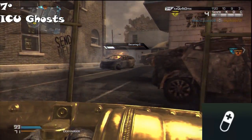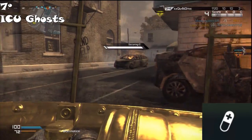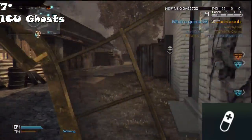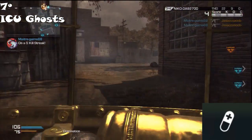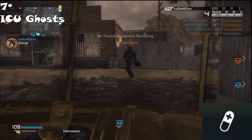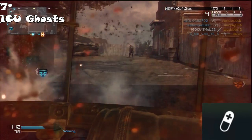Next we have ICU from Call of Duty Ghosts. The reason why I find ICU useless is because you die so fast in Call of Duty Ghosts that you have no time to regen your health. Eight out of ten times you don't even see a red screen. If you're a camper sitting behind cover all game, I can see this being useful. But for normal players it's useless. For the same cost of 2 points, you have Marathon and Sleight of Hand — much better perks.